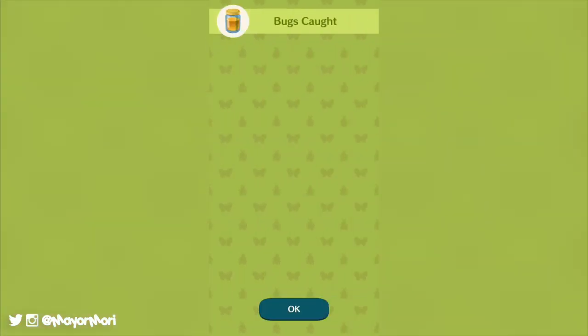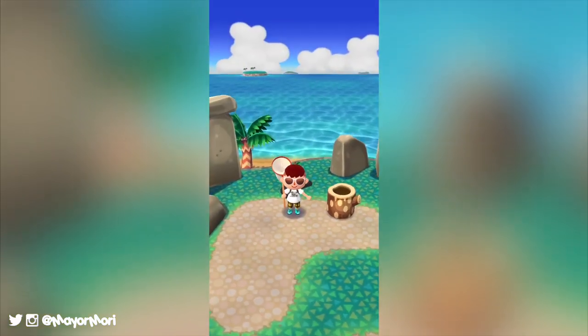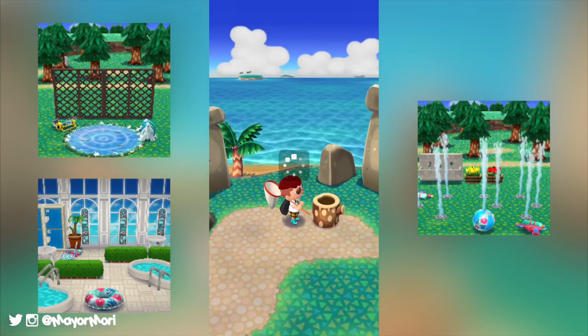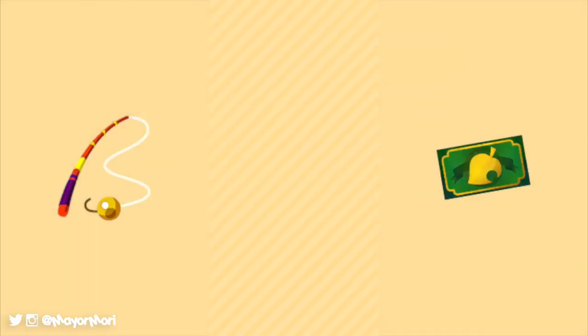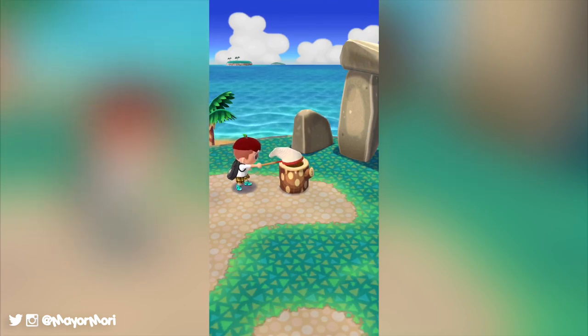As always, prizes are earned based on the collective length of the fish we catch, so the more we catch the more prizes we can earn. Wooden, bronze, silver, and gold trophies will likely return, as well as new happy homeroom classes. The golden fishing rod will be available to hire for the duration of the event should you want to splash out 80 leaf tickets and guarantee catching twice as many fish.